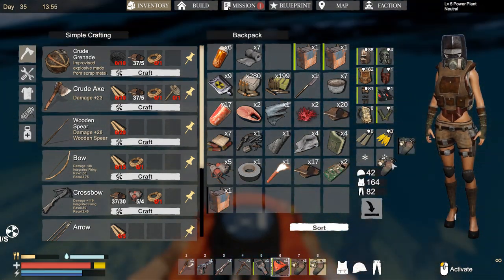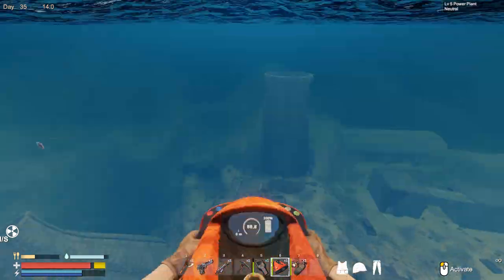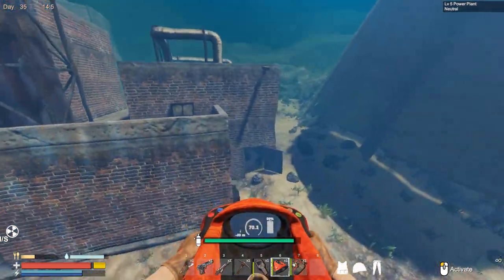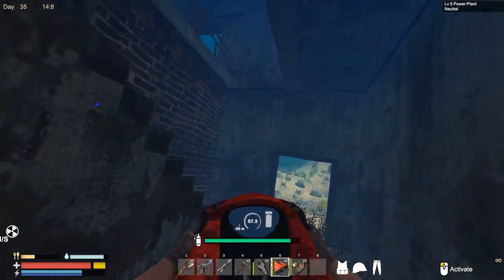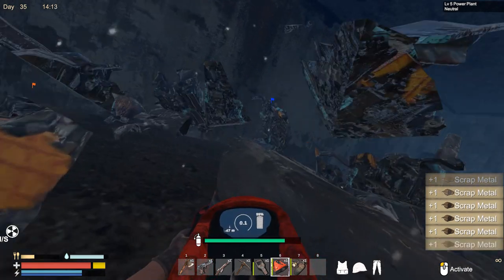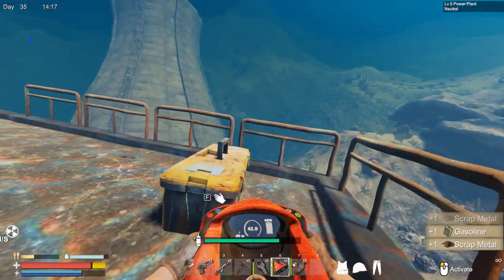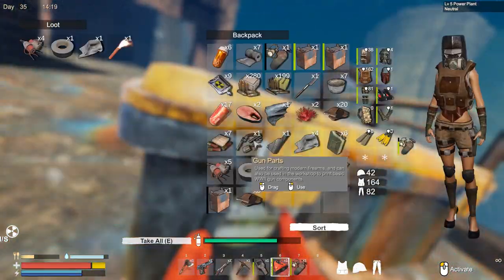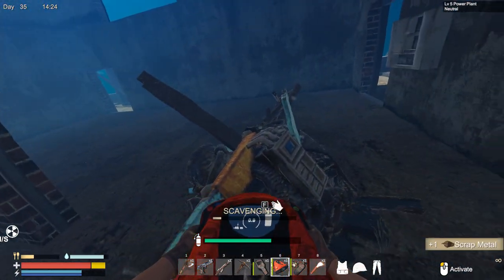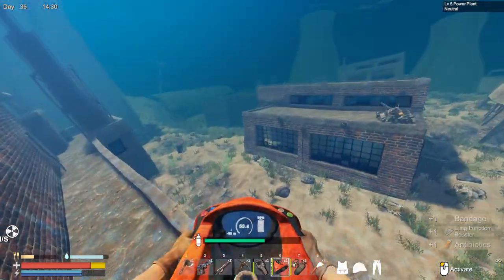I guess we are gonna just loot this place. I'm totally running out of oxygen - I totally forgot about that. These air tanks don't really last so long anymore. I think they lasted longer before - maybe I am wrong. We have some scrap and some basic stuff. There should be a reason why this area is radiated - well, of course it's a power plant. Maybe I'm looking for something - some new material, or maybe a new advanced part.